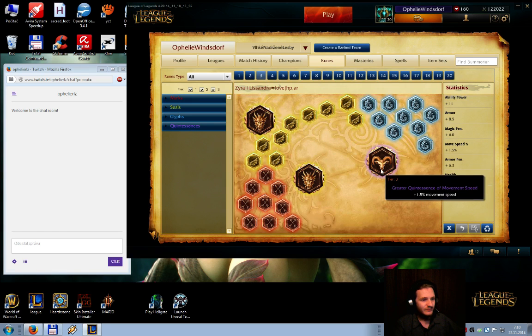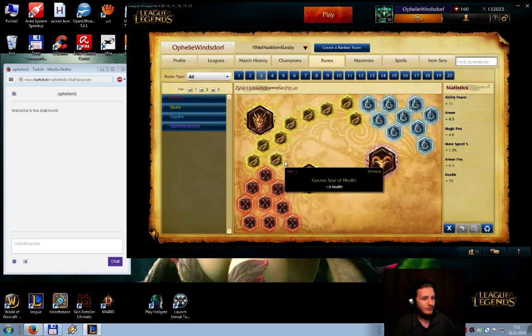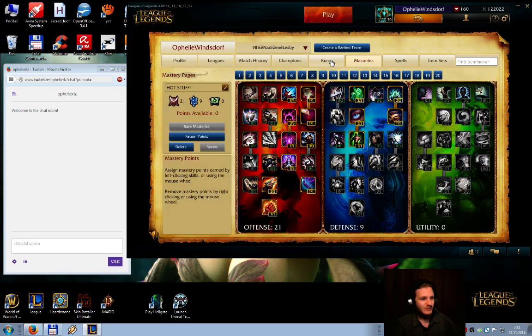For the second rune page, we have flat armor again, and I have movement speed runes since Zyra has the lowest movement speed in the game — it's really slow. We also have blue ability power runes and flat HP runes so we can survive easily. And of course hybrid armor penetration — you must have it.